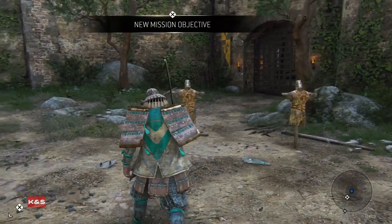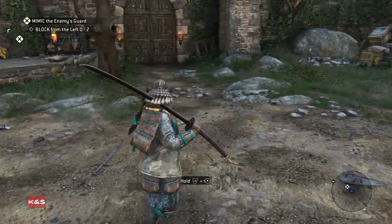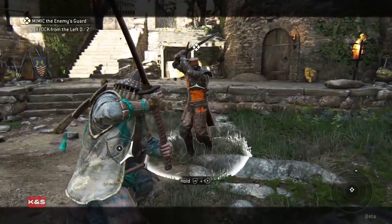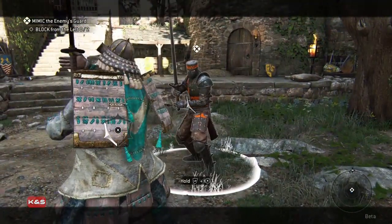L3 to run, like normal. It shows you where they're attacking from, so you want to be in guard mode most of the time. You need to switch your guard to match the direction they're attacking from.